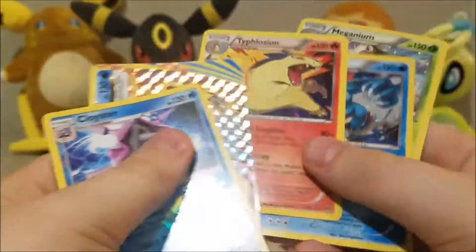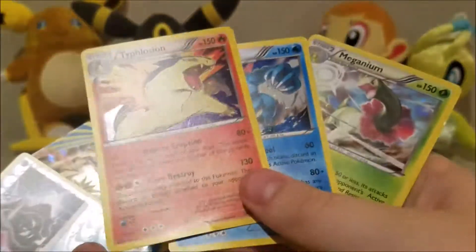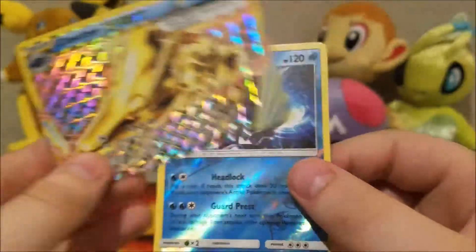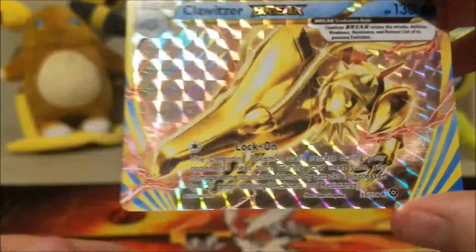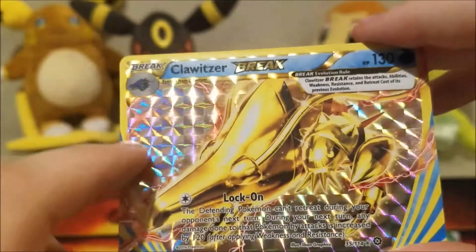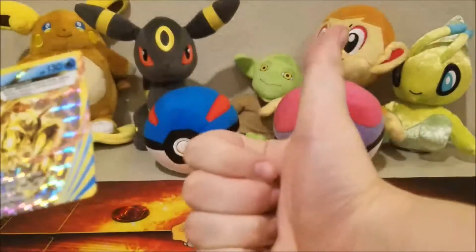Oh my goodness, you should definitely pick up one of these. You get three awesome promos and chances are you'll get good pulls, like a Clawitzer Break and a Clawitzer Reverse Holo Rare. And, if you didn't notice — Breaks take the place of reverse holo spots in your packs. This is PokeLover, subscribe everybody. Goodbye!